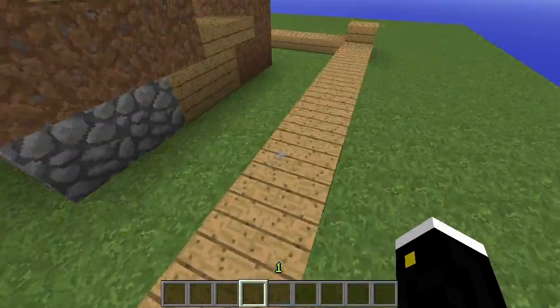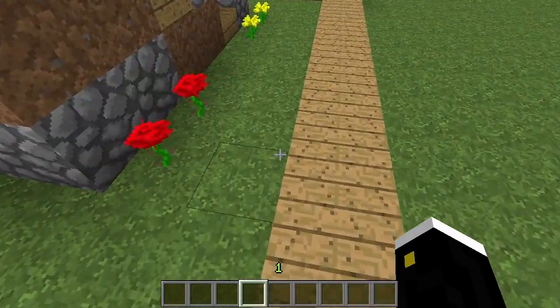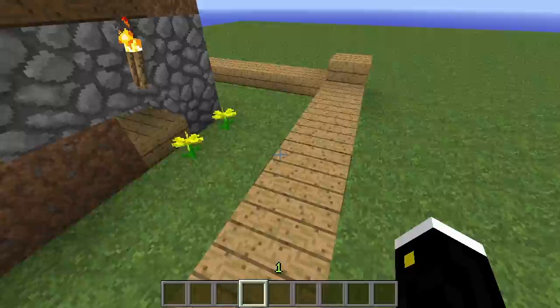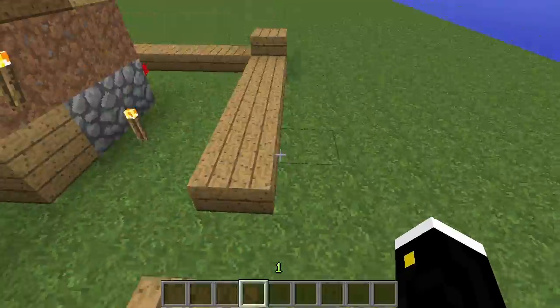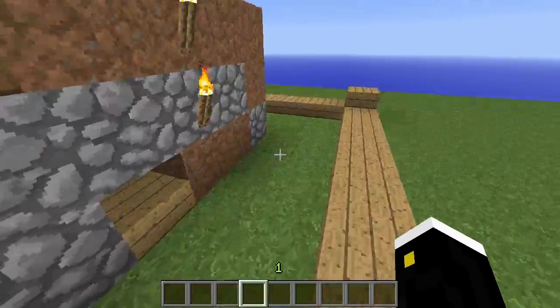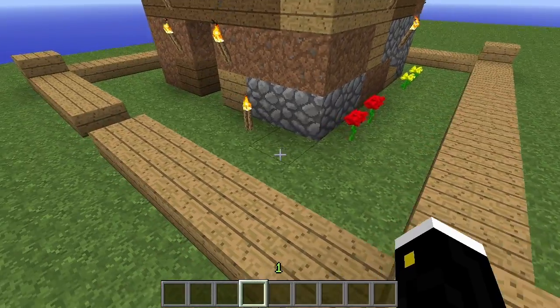WorldGuard allows you to do some cool stuff with regions, like notifying on enter or notifying on leave in the console so you can see if someone is entering a region they're not supposed to. Or you can have greeting messages, farewell messages, receiving healing. You can allow building in one area but not another. There's a lot of cool stuff.